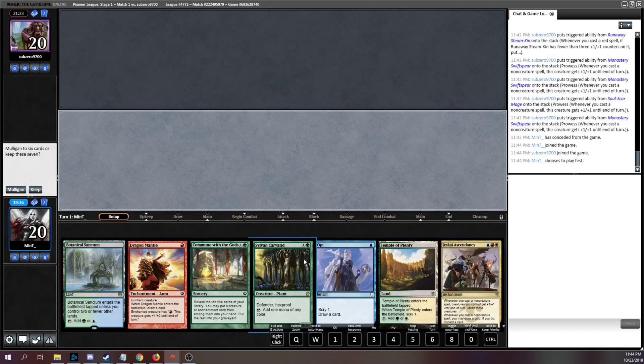This hand is looking really good. We have a Caryatid, a Jeskai Ascendancy, a couple cheap cantrips, and a Commune with the Gods to try and find a second dork or something. I think this hand is very likely to be a turn-4 kill.